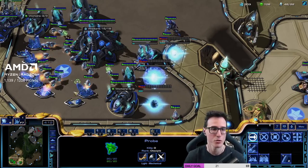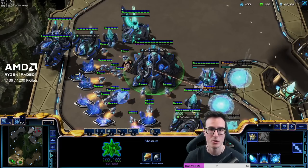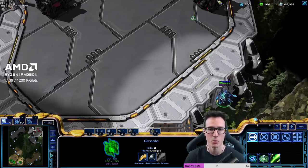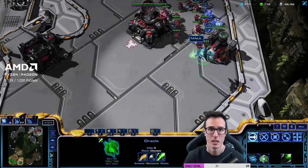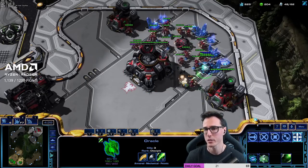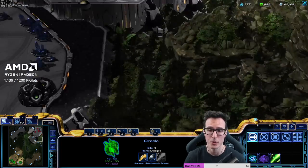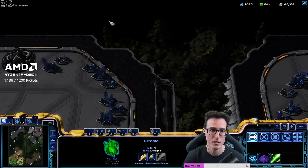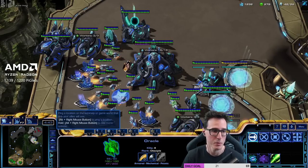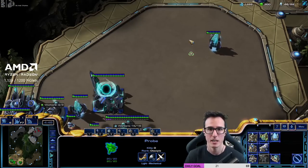We want to build three more gateways and start charge, and you want to chrono boost that. We're going to add those gateways to the control group. Two bases, two gases. Whenever you're ready, grab that oracle by double tapping the key and send that in. We're going to turn its laser on and try and attack some SCVs. There's no enemies nearby so I'm not even microing it — I'm just watching it. And now we see he's coming in, so run away and turn that laser off.